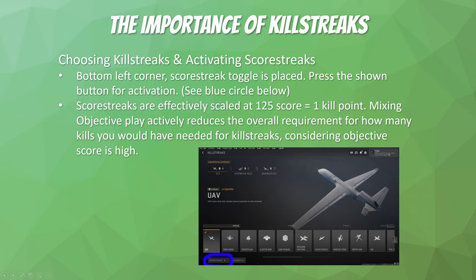Scorestreaks are scaled as 1 kill equaling 125 score as the translation between costs. You're not going to be earning 125 score per kill in every game mode — I believe just TDM has it that way. Every other game mode is set around 100. But if you are playing the objective, it will actually be cheaper to earn scorestreaks rather than killstreaks. So one kill point in the milestones — if it's 4 kills for UAV — you multiply by 125 and get 500; that's the new score cost requirement.